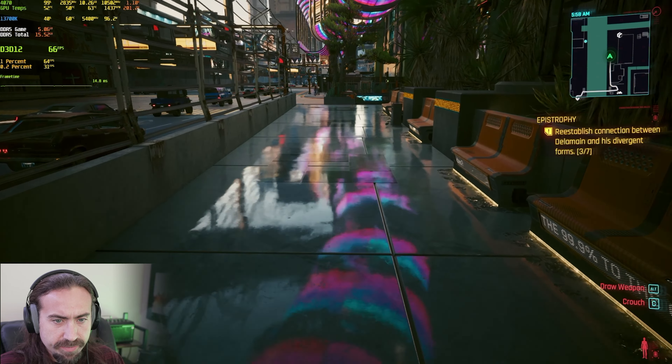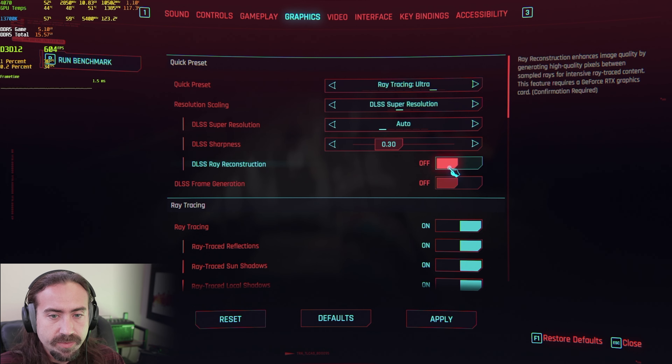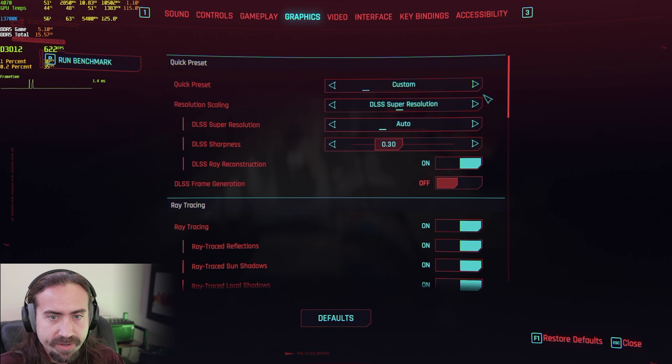Let's go into the Overdrive mode and start off without ray reconstruction. Whoa, that looks way different. And of course, we're dropping into the 30s. That looks way different. I'm not even going to mess with this right now because I just want to see what this looks like. Let's turn on ray reconstruction. That whole surface looks completely, completely different between just RT and path trace RT Overdrive.